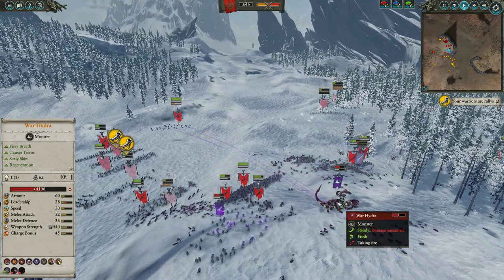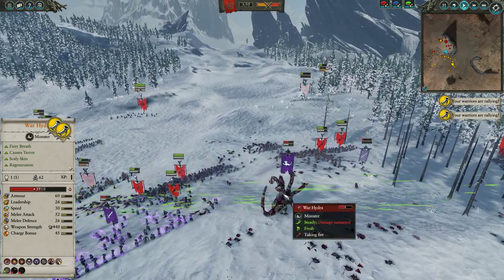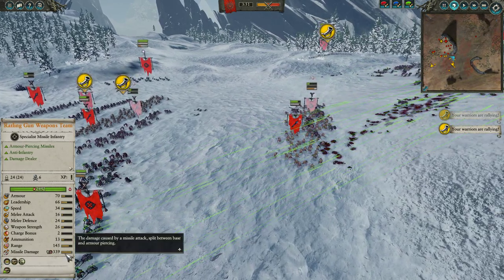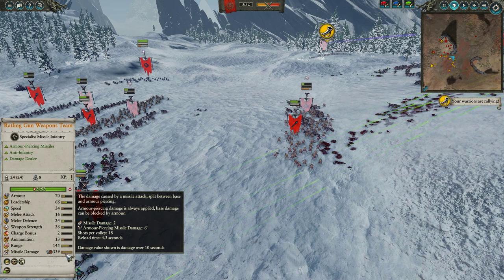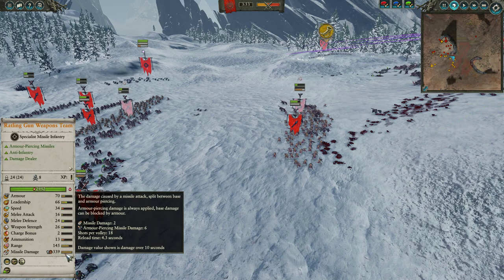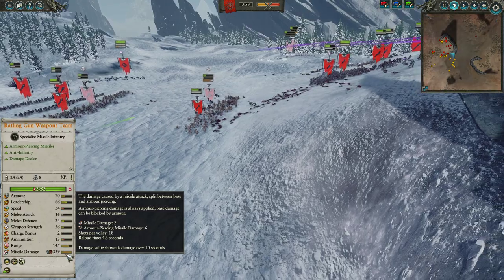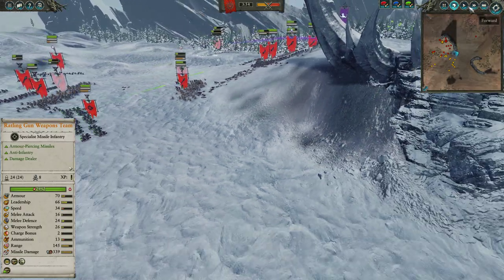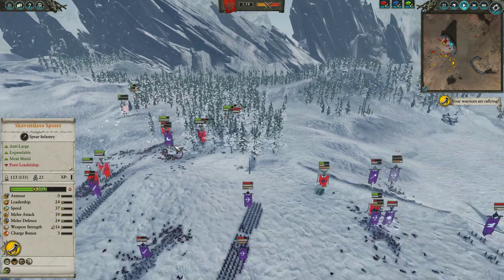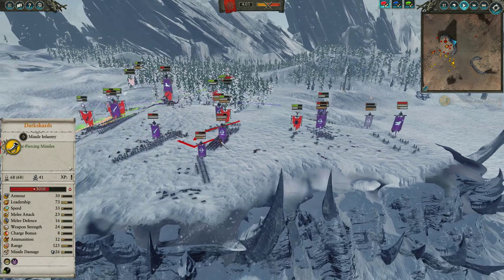Meanwhile the Hydra is being whiffed on by all my troops — the Rattling Guns at long range doing very little. Their potential damage output is insane: 339 over 10 seconds, 18 shots per volley, damage of 2 and 6 — that's like 144 damage per volley potentially on each gun, but most of it is missing. The Warhider is getting chipped down though, and Ikkit Claw is running amok with his Lightning Blasts. It's worth noting Ikkit fires 3 projectiles — the big numbers on the Doomwheel are because of more projectiles, not more damage per projectile.